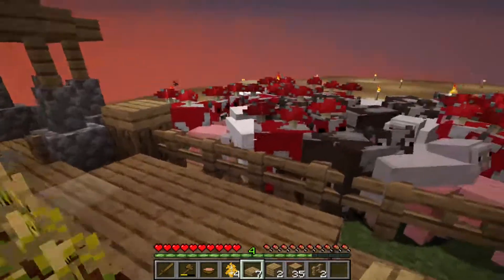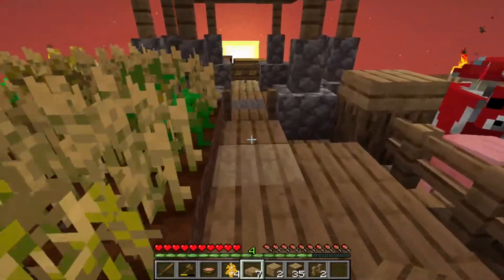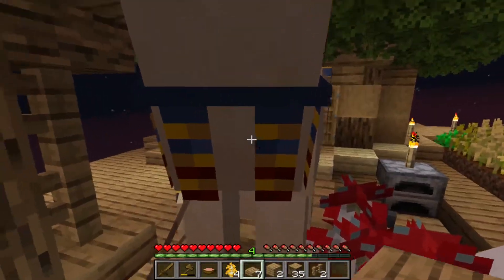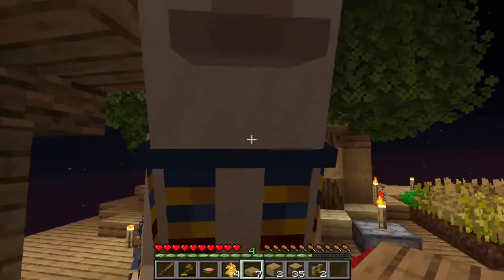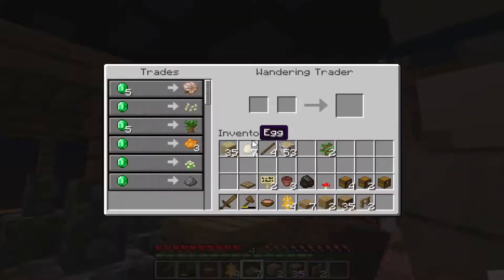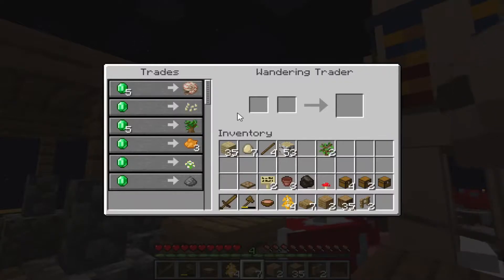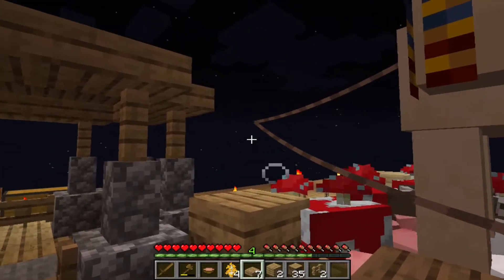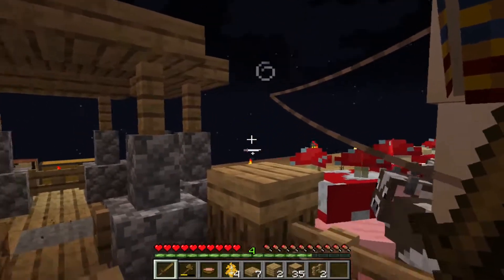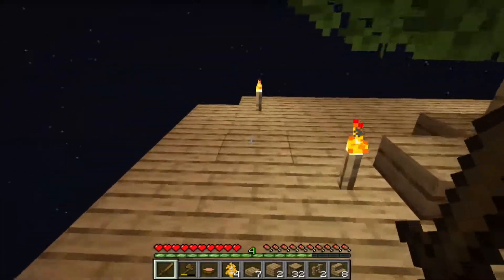What the hell is that? I hear something. I hear a wandering trader and I just heard him drink a potion. Hi llama. You snuck up on me like that! I mean, I certainly don't have any emeralds yet. Can't afford anything from you, but I think I might want his leaves. These llamas are going to forever hate me. You know what, I've got better things to do right now, so you will live another day.